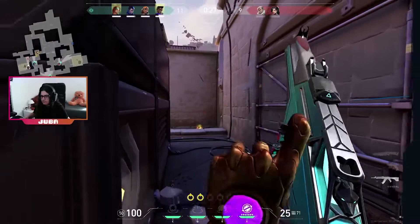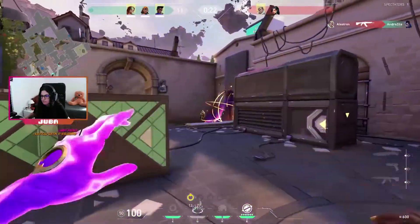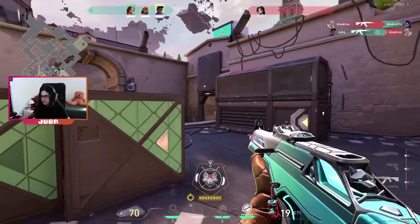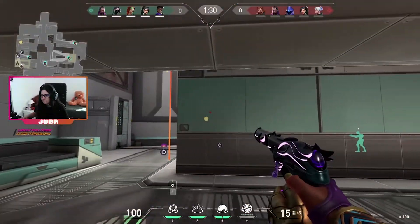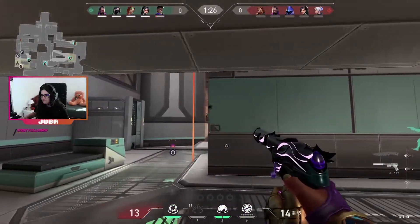A segunda habilidade é na tecla Q, chama-se Nova Pulse. Dá stun aos players na área, parecida à habilidade do Breach. Com este efeito, os nossos adversários ficam atordoados, o que nos permite matá-los mais facilmente. Esta habilidade também tem 12 segundos de cooldown.